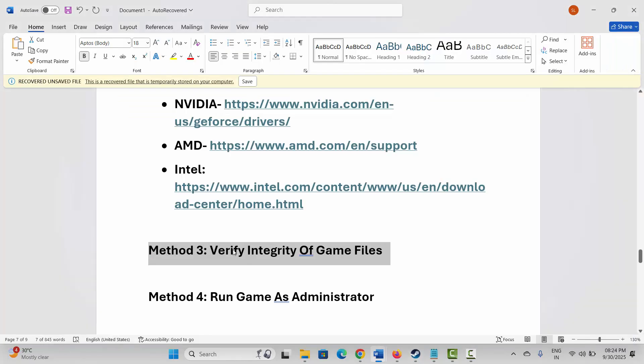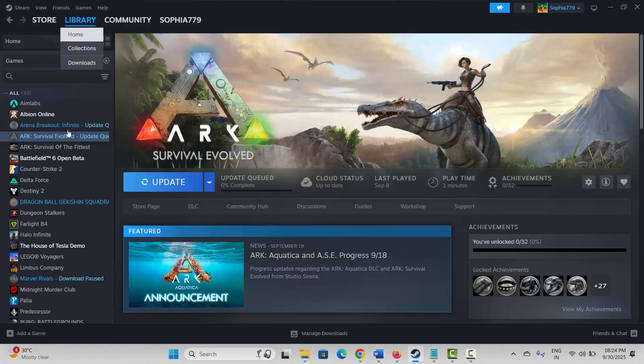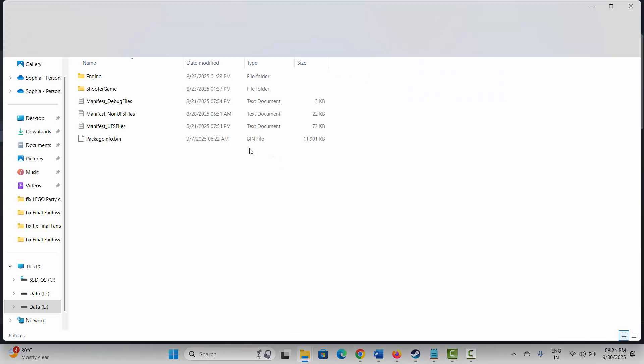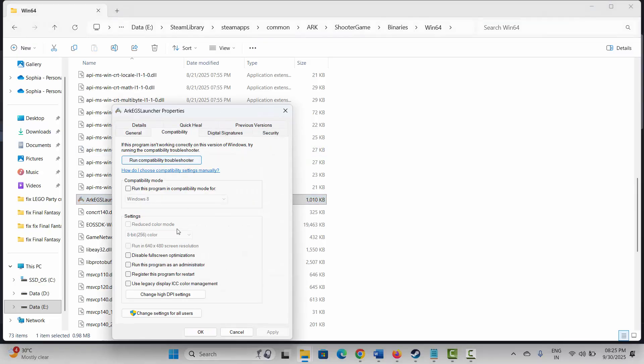If not, the next step is to run the game as administrator. Go to Steam, under the Library section, select your game, right-click, click on Manage, then Browse Local Files. This takes you to the game folder. Select the game application, right-click, click Properties, then Compatibility, then check Run This Program as an Administrator. Hit Apply and OK, then try to play the game.